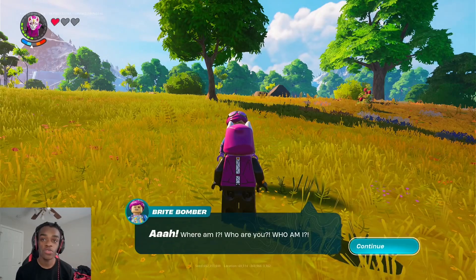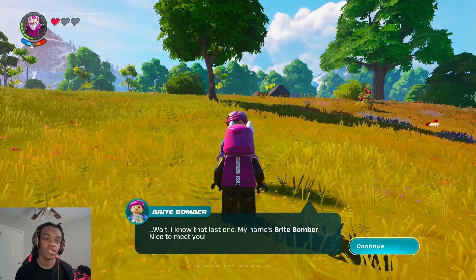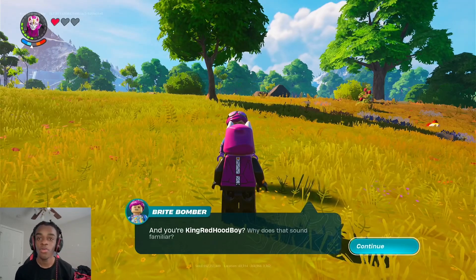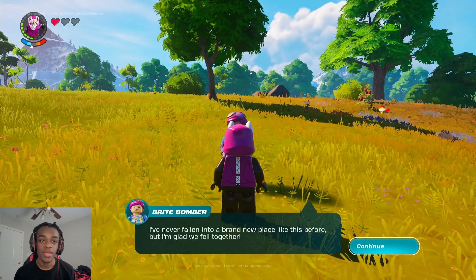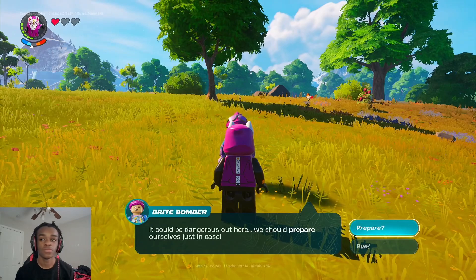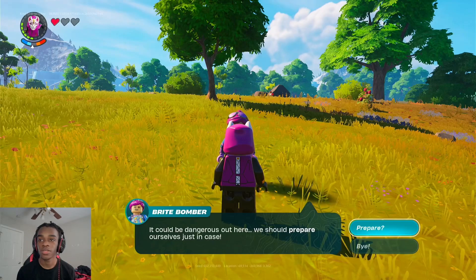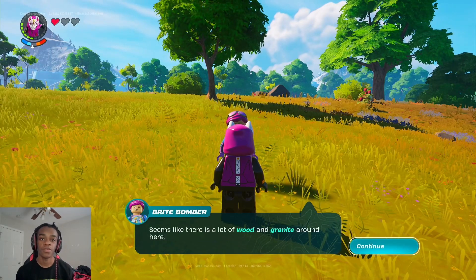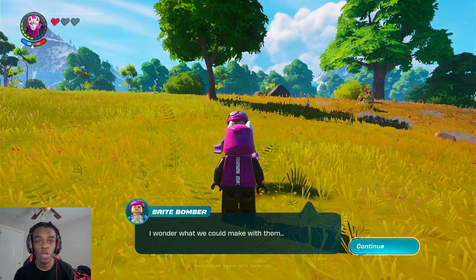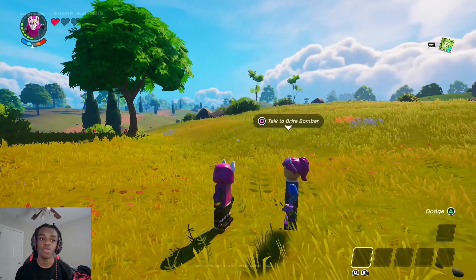Where am I? Who are you? Who am I? My name's Bright Bomber, nice to meet ya. And you're King Red Hood boy. Why does that sound familiar? I've never fallen into a brand new place like this before, but I'm glad we fell together. It could be dangerous out here — we should prepare ourselves just in case. Seems like there's a lot of wood and red night around here. I wonder what we could make with them.